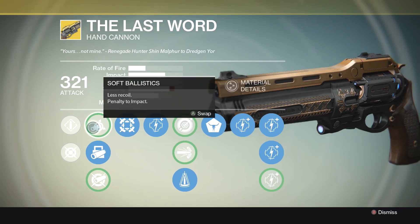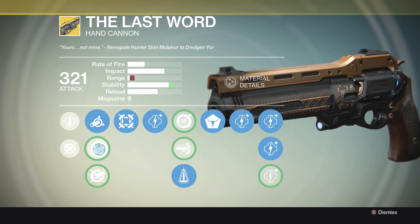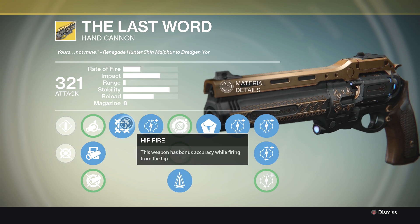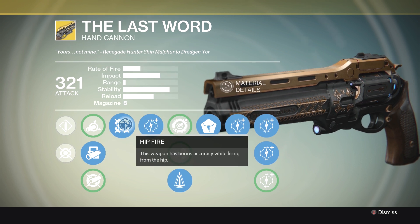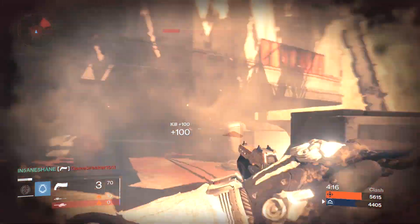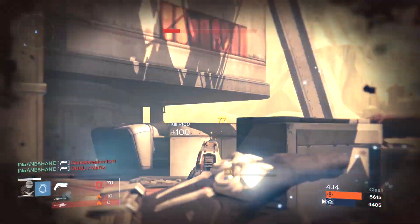The first upgrades you can choose from are the recoil options, which I'll compare later in the video side by side. The next upgrade is hipfire, which gives you bonus accuracy when firing from the hip. This is pretty useful, and it compounds with some of the later upgrades you can choose for this weapon.